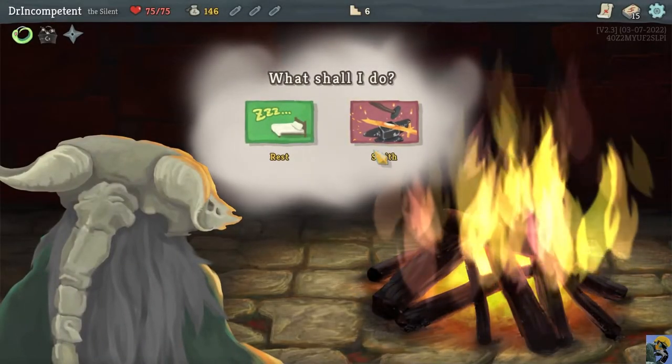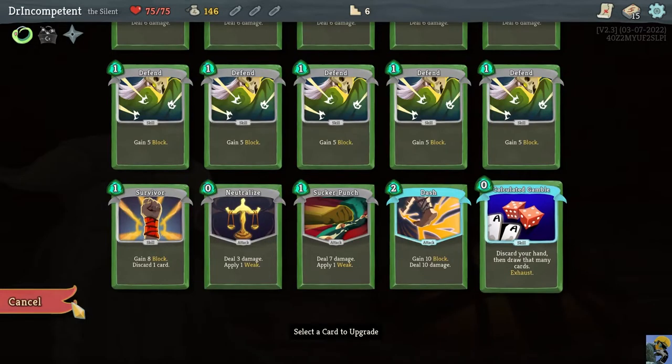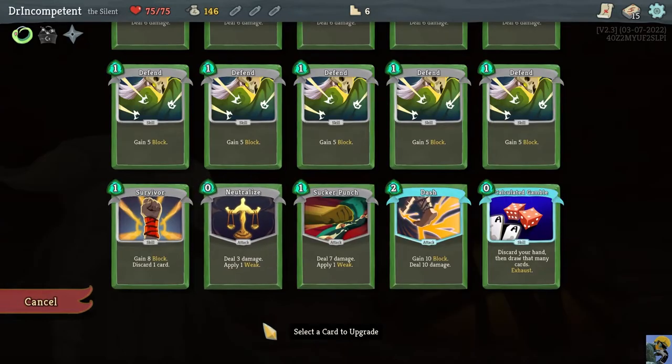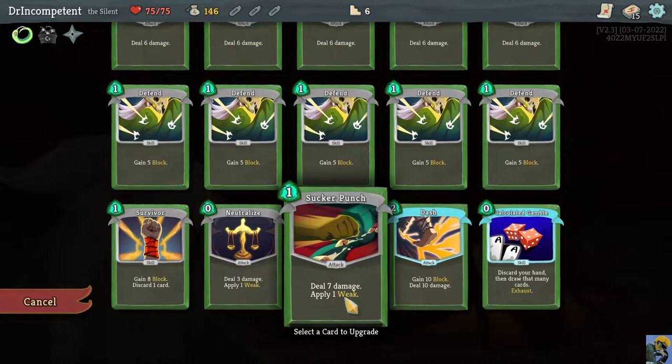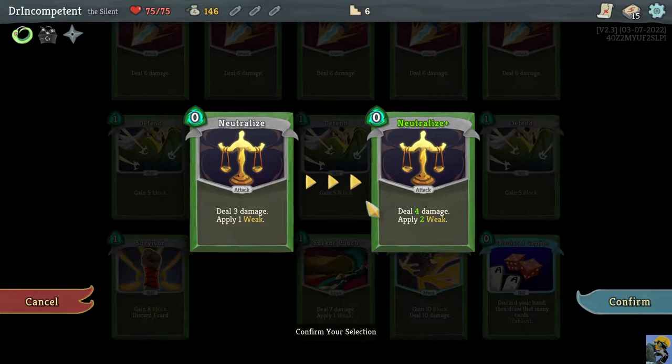We go to the rest site and luckily we don't need to rest, so let's upgrade. Calculated Gamble upgraded no longer exhausts. Survivor plus goes to 11 block. Neutralize upgraded goes to 4 damage and 2 weak — tremendous. Dash upgraded is really good too. I'm going to upgrade Neutralize — it's zero energy so we play it every turn whenever we draw it, which is a great way to mitigate incoming damage.